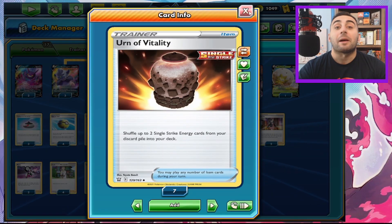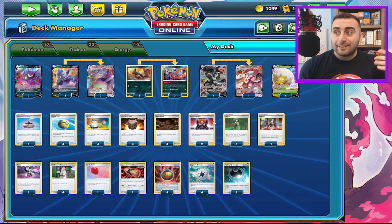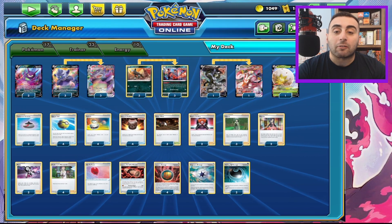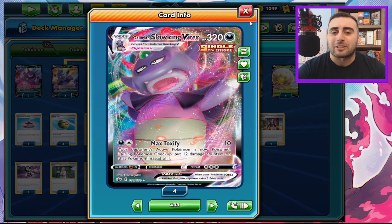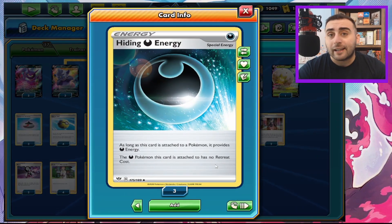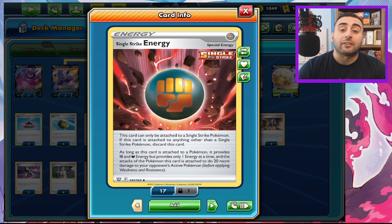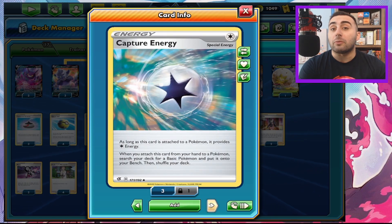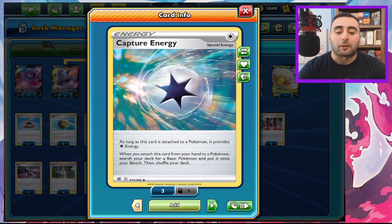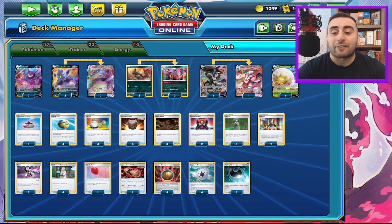We have Urn Vitality to get those energies back into the deck and then accelerate them again with Houndoom. We're discarding the energies to Cheryl but it's fine because it's only a two energy attack. We have a bunch of things like Hiding Energy where we don't have a retreat cost for our dark type Pokemon, and we're running Capture Energy to help set up our Houndooms early game and also cycle through Slowkings if needed, plus our Single Strike Energy.